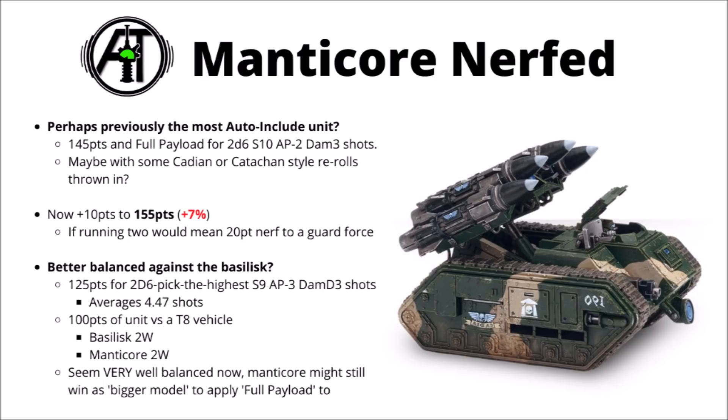It does make them a slight bit less tempting, though even if you're running two of them, it's only a 20-point nerf to a Guard force, and being able to put out that amount of Strength 10 damage 3 shooting is really still quite an asset. It now genuinely weighs up a bit more whether you want a Manticore or a Basilisk. Currently Basilisks are 125 points, with a 2d6 pick-the-highest Strength 9 AP-3 damage d3 shot unless you give them full payload as well. Now Manticores and Basilisks both seem pretty well balanced against a common Toughness 8 vehicle target — both get two wounds per 100 points of unit firing at them. The Manticore's Strength 10 will be better against Toughness 5 units, but the lower AP won't help as much against really high-save targets.